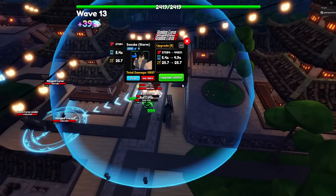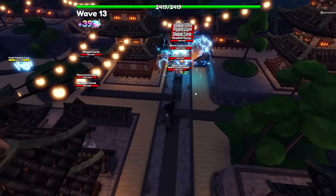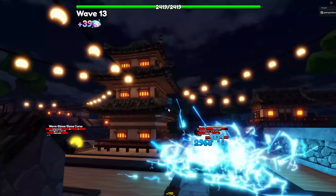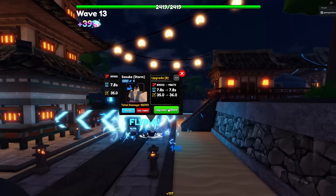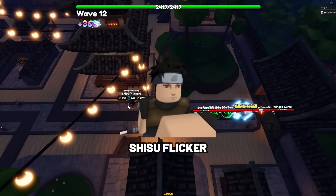At upgrade 8 he will be able to stun enemies and hit both ground and air opponents. His power types are magic and lightning. You can evolve this unit by repeatedly defeating the Storm Hideout Raid.